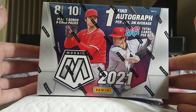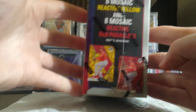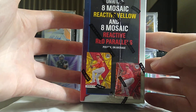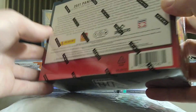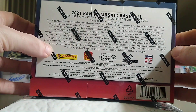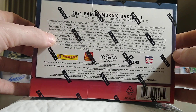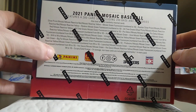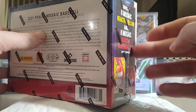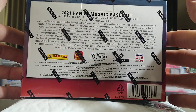I'm gonna start turning and burning on these but man these look fun. You get one auto per box and you also get two bonus packs — eight reactive yellows, eight reactive reds — so you can get a bunch of different numbered stuff. Basically what we're looking for is the fluorescent green and the fluorescent yellow. If we see green or yellow other than the reactive packs, that's a good sign.